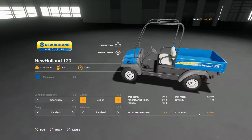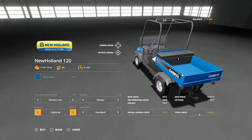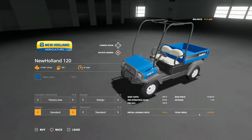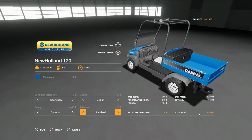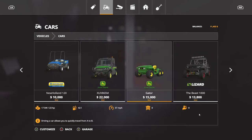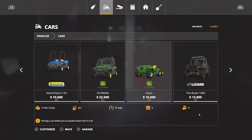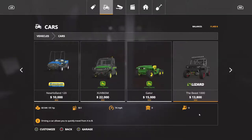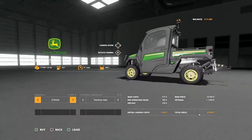We can change things up — there's a toolbox, a light bar, a bug shield, and a three-point attacher. $15,000 for that one where you put the attachers on. I don't know folks, I think we're just going to let it go right now.